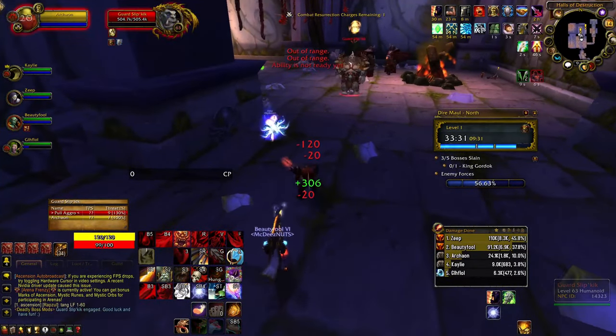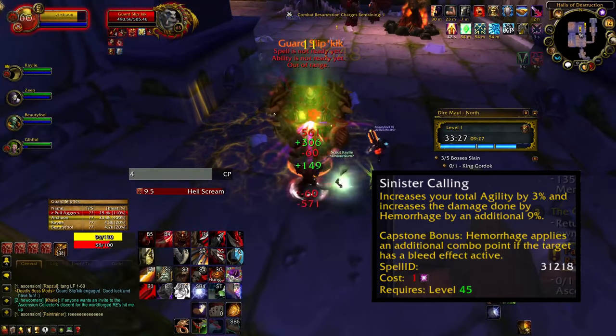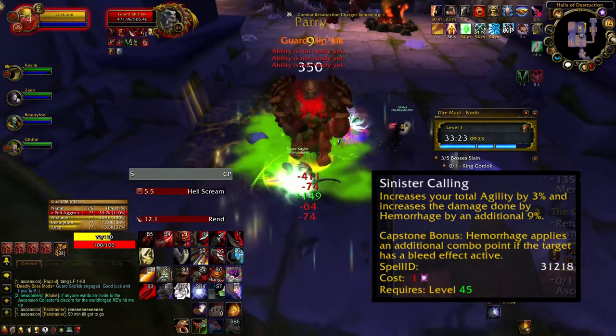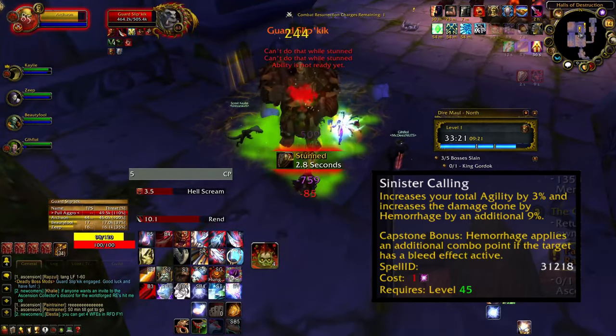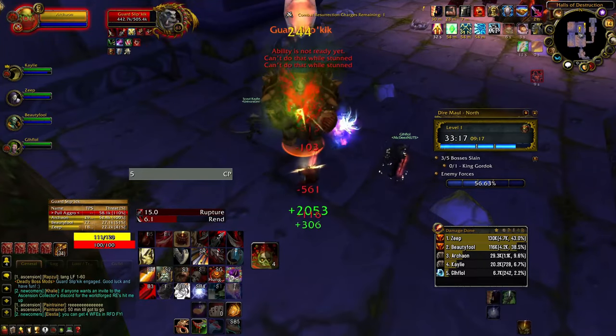The main and really only key talent for this build is Sinister Calling. This talent's Capstone Bonus is what we want, as it allows us to gain 2 combo points per use of Hemorrhage, as long as the target has an active bleed on them. I recommend starting combat with Rend or Hellscream, and then go.